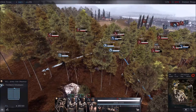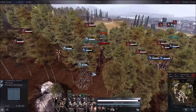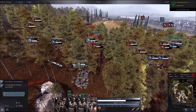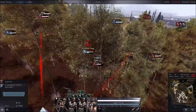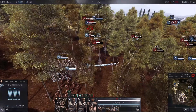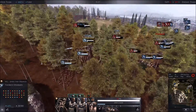Here comes Cav, so I quickly draw my light spears back with their 10% speed buff and press hold the line — and that's enough to scare them off. What I should have done is start firing upon those Cavs sooner. Now there's an engagement with medium swords in the forest against my light spears, and these medium swords are doing a lot more damage than they would have last patch.